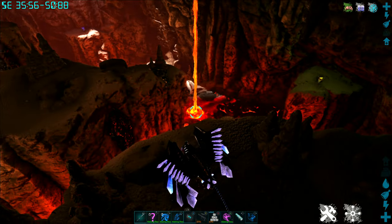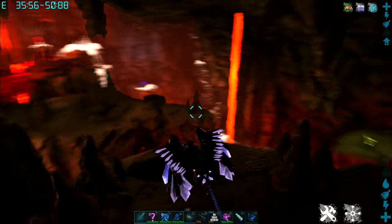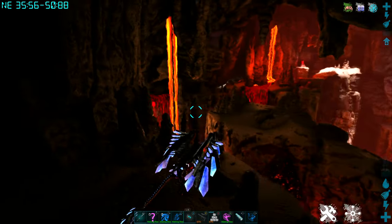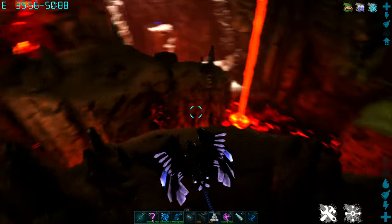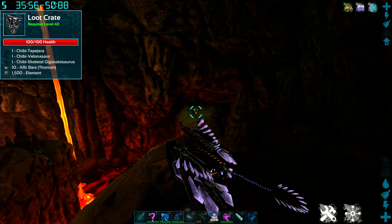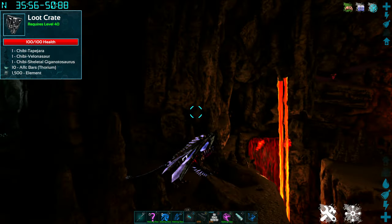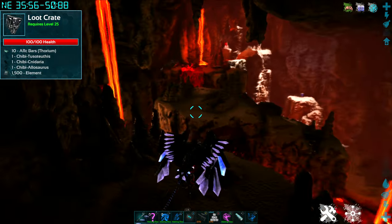Nothing in here in terms of predators is going to try and kill you, but you do want to watch out for the lava because falling and cooking to death is never a good thing. This cave is a nice one because it has three easily accessible loot crates plus the artifact in the back. To my right you're going to see a yellow cave drop right down there — it's got arc bars and element in it. There is a red cave drop up on the ledge and a blue one all the way in the back.